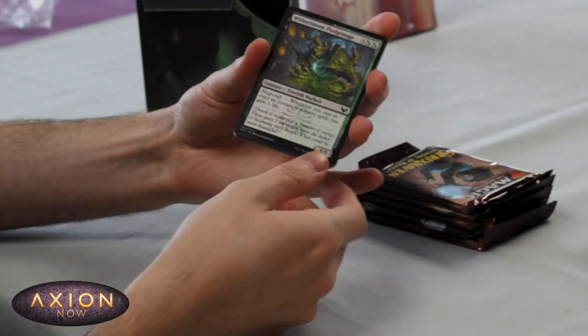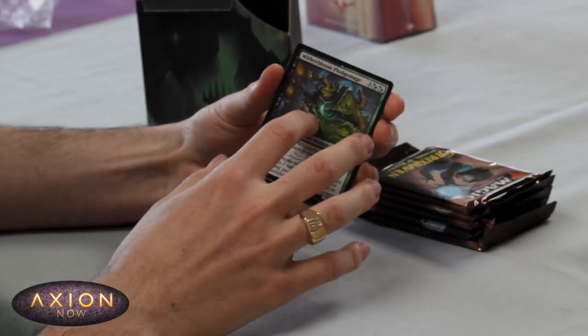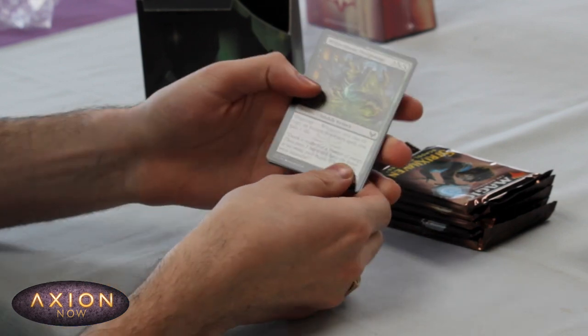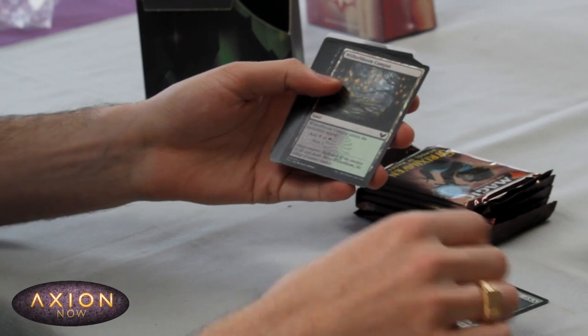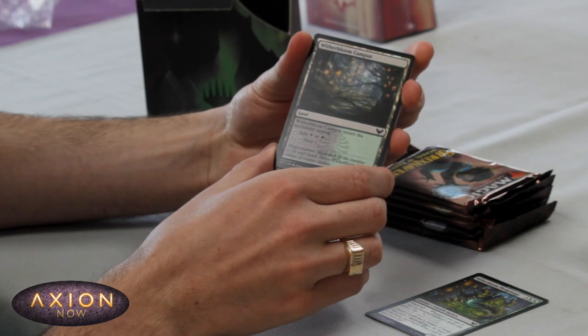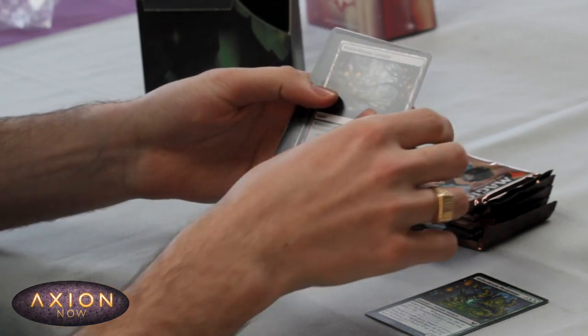Starting off with the Witherbloom Pledge Mage — 5 mana 5/5 looks good in this format. It's a nice chunky body with some abilities. The campus is a great little power creep on the classic common tap land — 4 mana tap for scry 1, really nice.